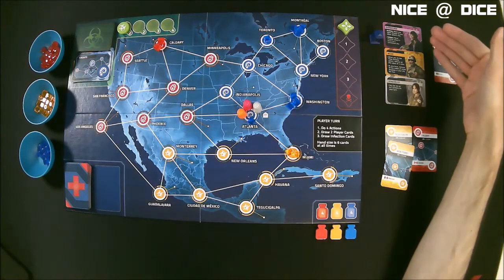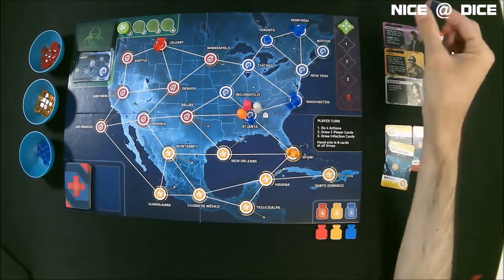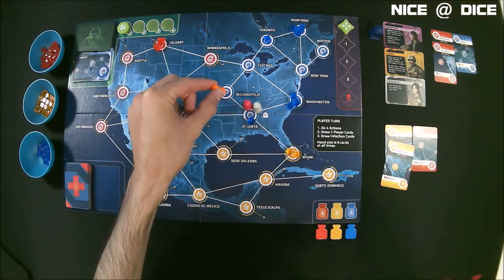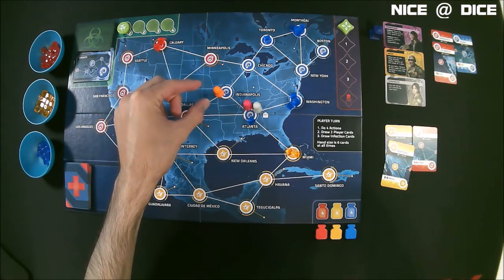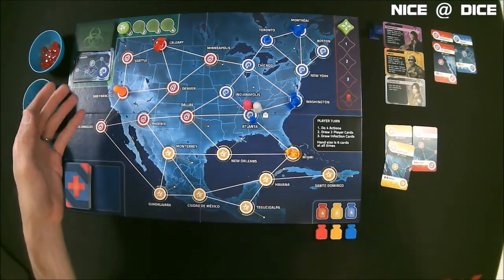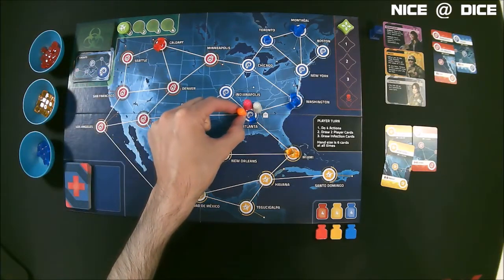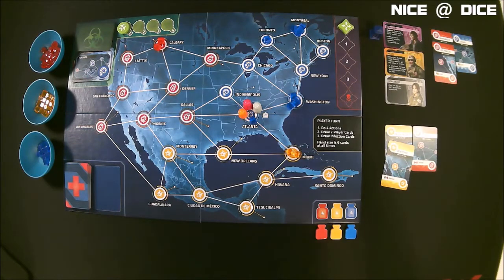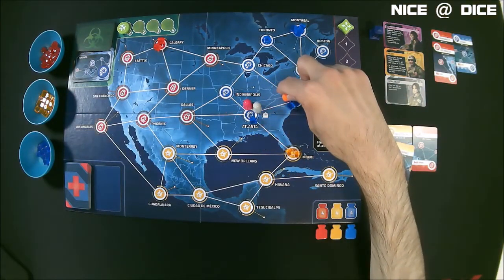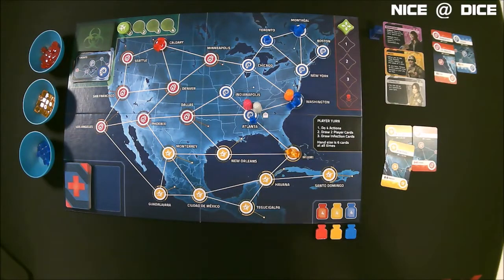The first player acting is the dispatcher. I'm going to use my trusty TARDIS to track the characters' turns. The dispatcher's special thing is that he can move other players — he can use an action to move another character from one spot to another, or move them to a spot with any other character. I want to use his first action to set up the medic's turn, so he's going to move the medic here for one action. He's got three more actions.